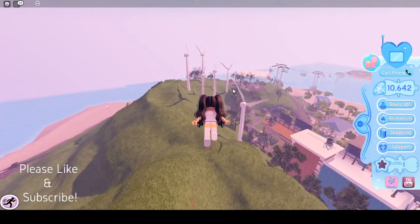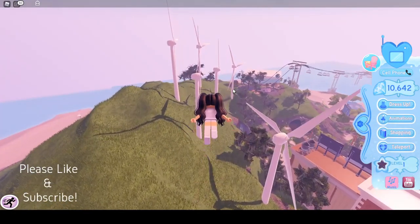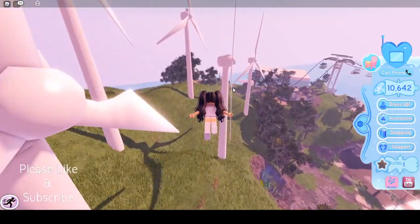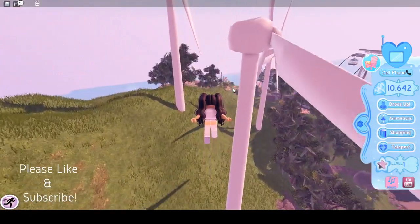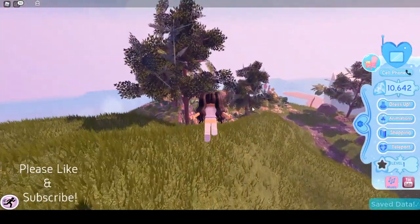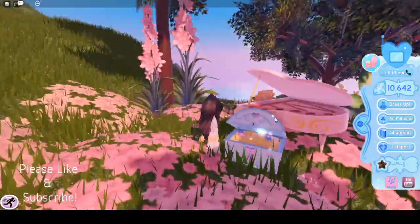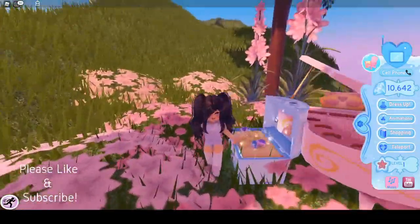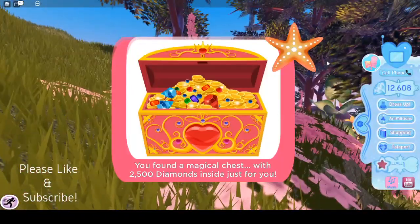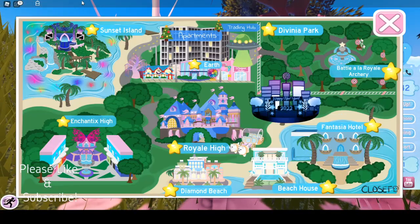The next one is by these wind turbines. We're going to fly past these or walk — though I don't know why you'd want to walk on the hills. We're going to see this flower patch here, and now if we come down right in front of this piano there is another chest of free diamonds. And we got 2500 free diamonds.